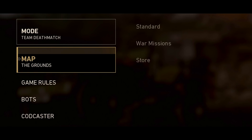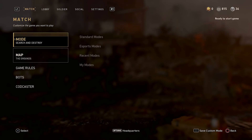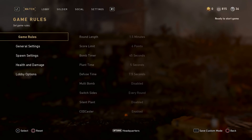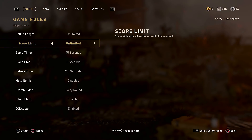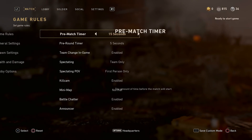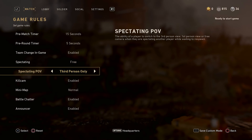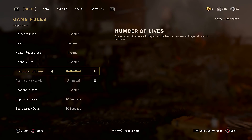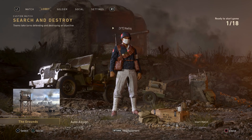We're going to change a few options so you can have fun exploring this map. First, change the game mode — I'm switching it to standard Search and Destroy. After that, go into Game Rules and change the round length to unlimited and the score limit to unlimited. Then inside General Settings, change spectating to free and spectating POV to free as well. Finally, go into Health and Damage and change number of lives to unlimited.